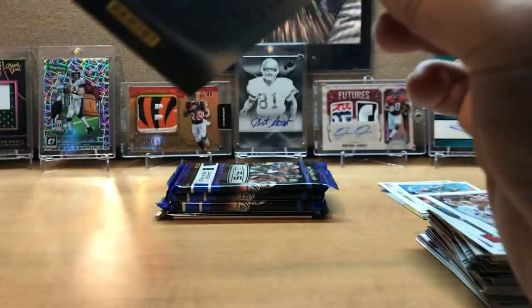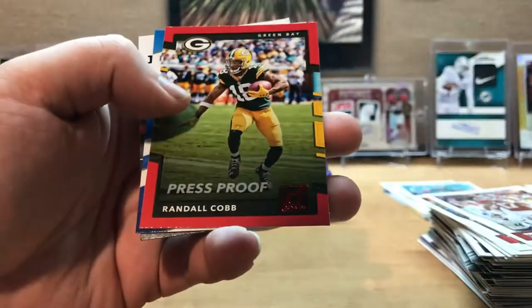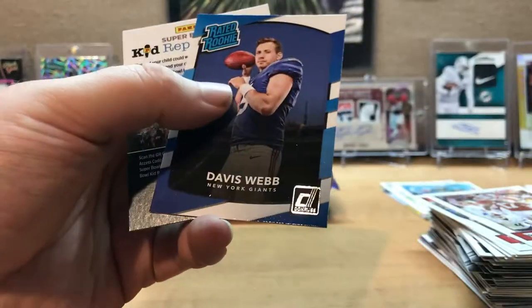And some 2017 Donruss — Mahomes rookie, that'd be nice. Brandon Marshall, Demaryius Thomas, Jeremy Maclin, Eddie George, Philip Rivers Top Targets, Le'Veon Bell, Randall Cobb, and the narrated rookie Davis Webb.